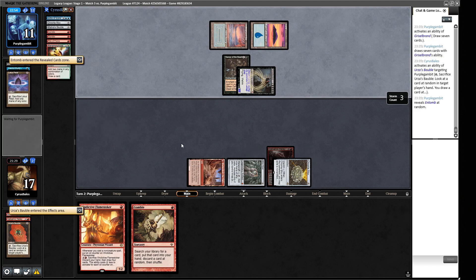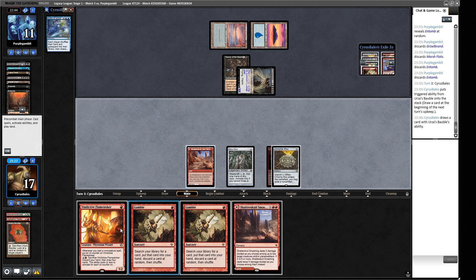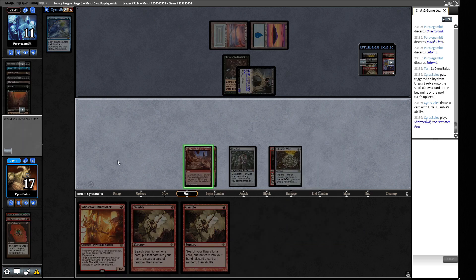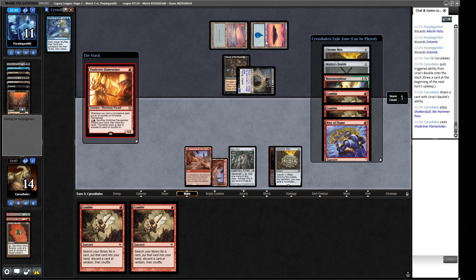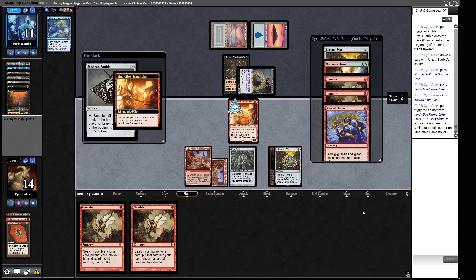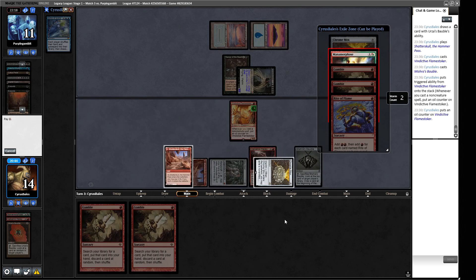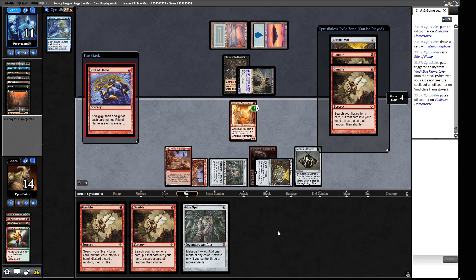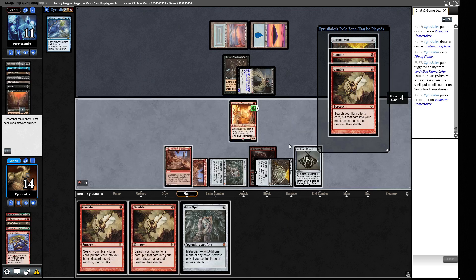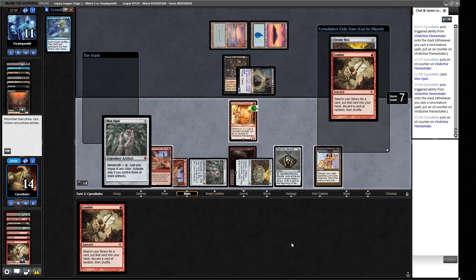So our opponent's probably going to have a grip full of counter magic. Let's have a look at one of our opponent's cards — an Entomb. What are they going to discard? A bunch of stuff. Gamble — that's not really where we want to be. I think we play this out for a mana source. This way we can play around Daze before we start playing our one-drops or zero-drops — Daze and Force of Will are the two counterspells in this list if it's the one I played the other day. So we play our Bauble, get a counter on the guy. We can Manamorphose to get another card into our deck — that seems good. I'll cast this Rite of Flame, get some counters on this guy, and then cast a Gamble — we'd like a Lion's Eye Diamond please.